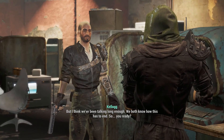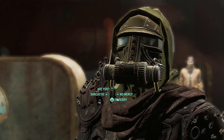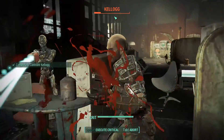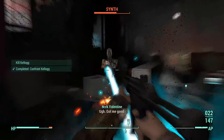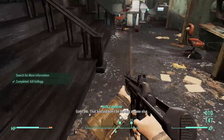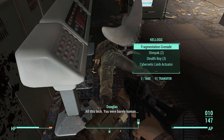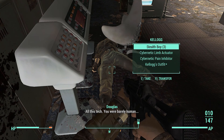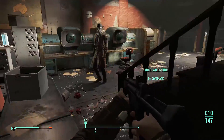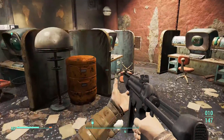Kellogg: 'We both know how this has to end.' Oh, I'm ready. You ready? I'm going to make you suffer. He didn't get his stealth boy off — he usually has a stealth boy. Didn't seem to get it off in time. This gun's a little OP but we had to kill him anyways.